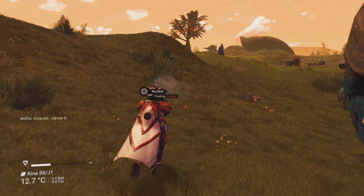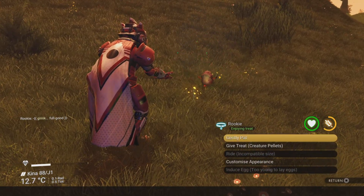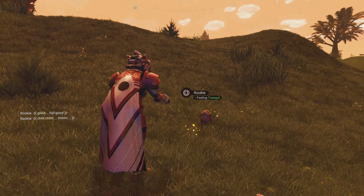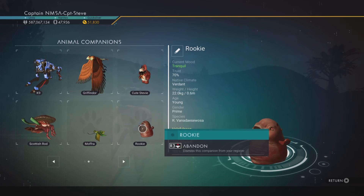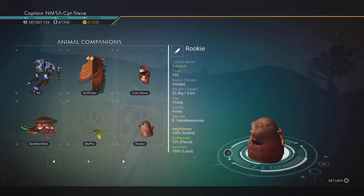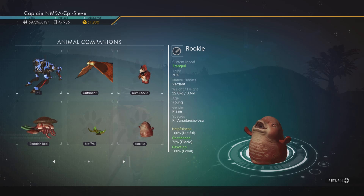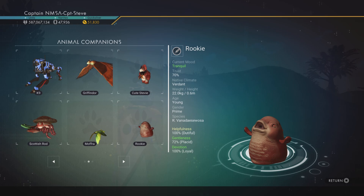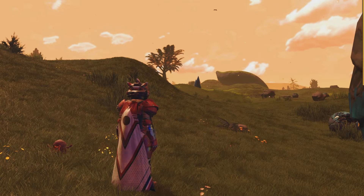This one I'm going to call Mr. Miyogi — it's been given the default name of Rookie, which is pretty cool anyway. He's come out lovely and red, freaking awesome! Let's check out his stats — boom, two at a hundred percent: dutiful helpfulness and devotion, lovely jubbly. Let's get that keyed in — Mr. Miyogi, save — done, excellent!